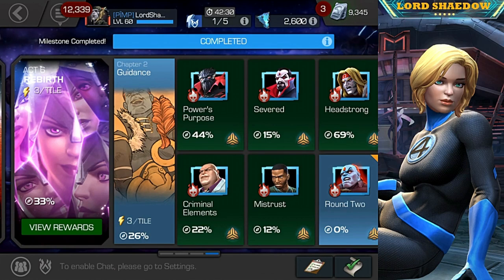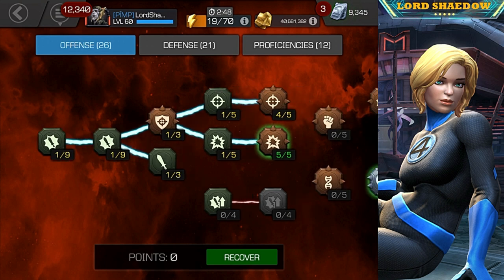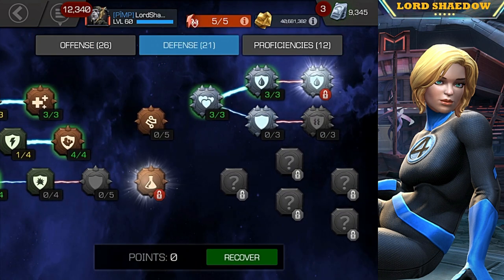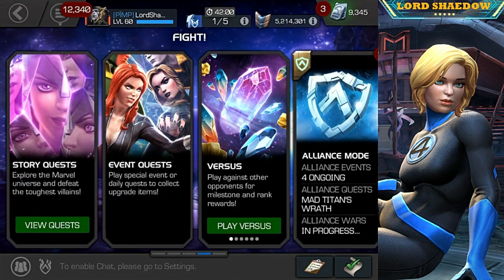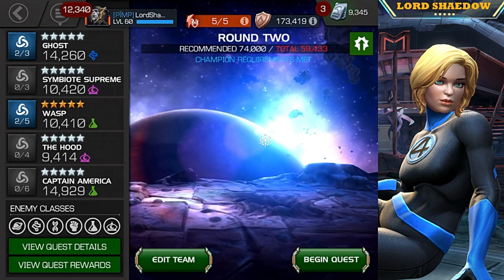Hey everyone, Shadow here, welcome to another Marvel Contest of Champions video. We're going into Act 6.2.6, the final quest of chapter 6.2. I wanted to show you my masteries because people are always asking what my mastery setup is — it changes all the time. This one is different from what I normally run; it's still suicides but I went with max Limber and did not put points into Assassin.